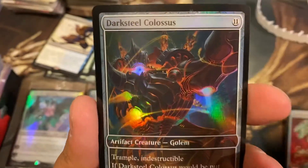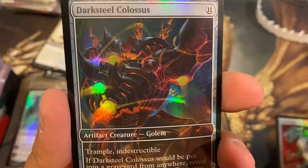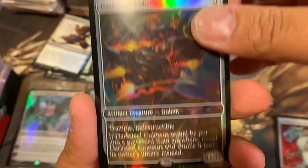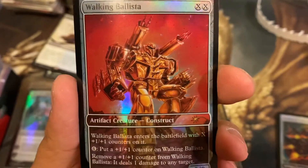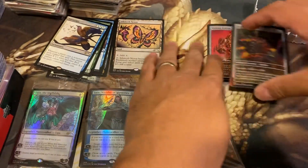Pretty neat. Oh, look at that - Darksteel Colossus! Wow, that's really cool. Walking Ballista - this is a transformer style. That's pretty sweet.